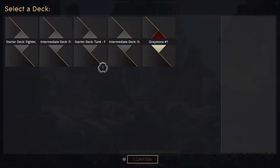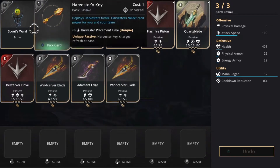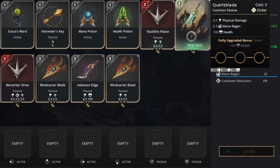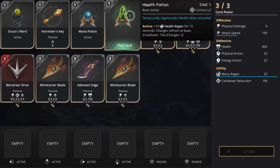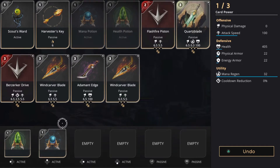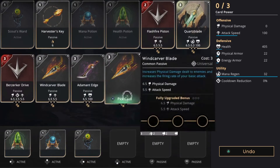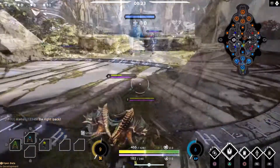We're going to go ahead and select the deck here. The cards we're going to be using are Scout's Ward, Harvester's Key, Mana Potion, Health Potion, Flash Fire Piston, a Quartz Blade, Berserker Drive, two Wind Carver Blades, and Adamant Edge. We're going to start off with a Health Potion, a Mana Potion, and a Scout's Ward.